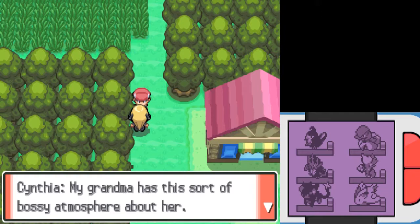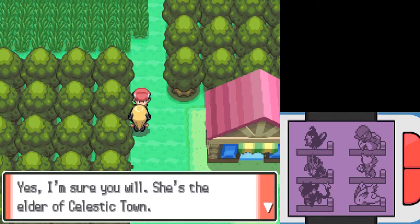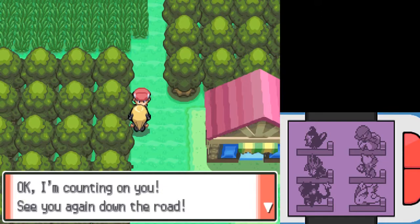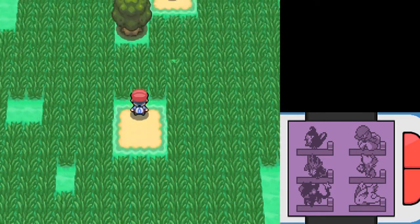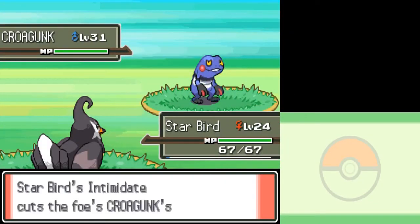My grandma has this sort of bossy atmosphere about her — I think you'll recognize her right away. She's the elder of Celestic Town. 'Look on your town map, you can't miss it. I'm counting on you — see you down the road.' I like Cynthia. Cynthia is both beautiful, poised, and also powerful. Favorite champion by far — no one can contest with it.